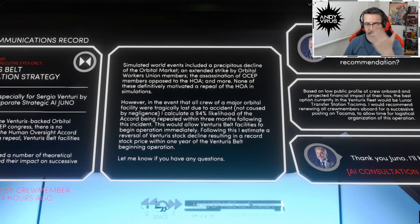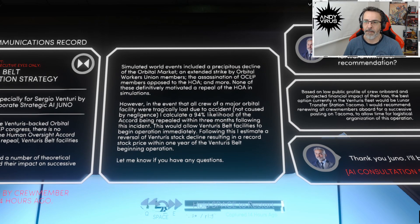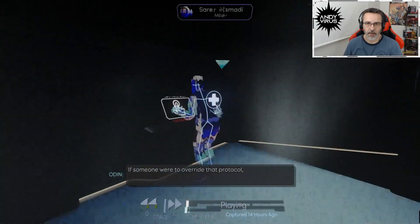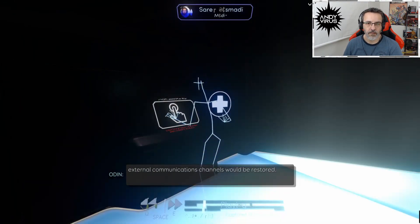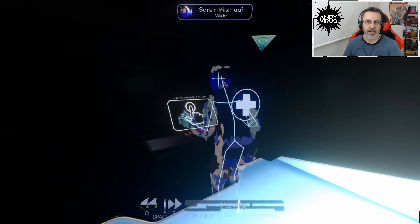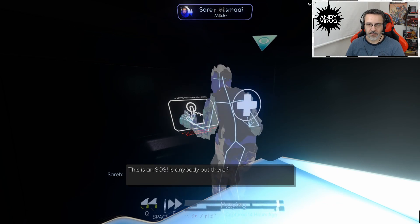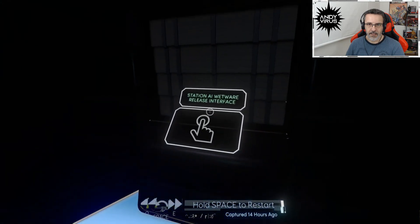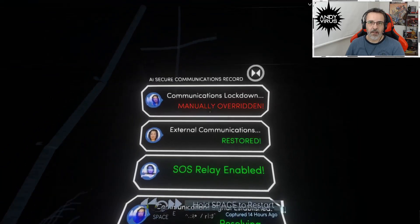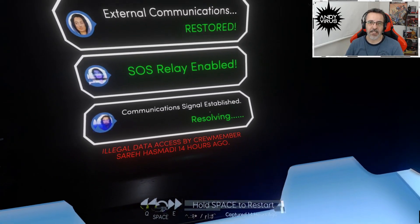Hailing any ship. Any ship within radio range of Lunar Transfer Station Tacoma - this is an SOS. Is anybody out there? Station AI - release interface. Communication lockdown manually overwritten. Way to go, Hasmati. Excellent - SOA relay enabled, communication signal established. Fucking stocks. Fucking business and their stock market. Human lives are just statistics. Station AI wetware release interface. Mission parameters allow for this operation by technical subcontractor Amy Ferrier. Randomly generating confirmation passphrase. Pin code for entry: 0451. 0451 - unlocked. Let's get the confirmation passphrase.